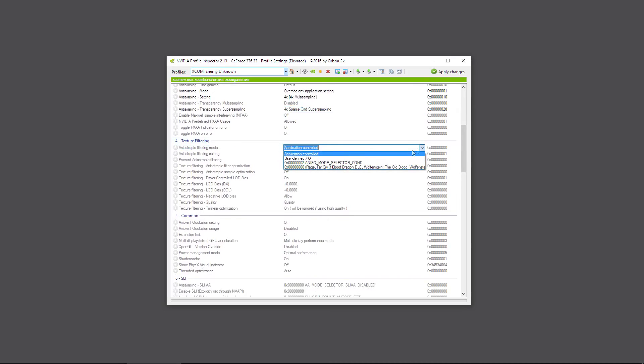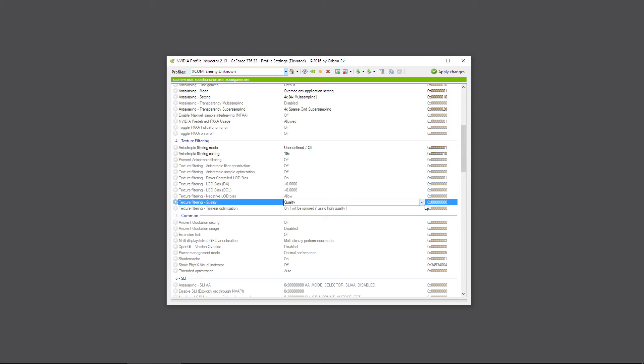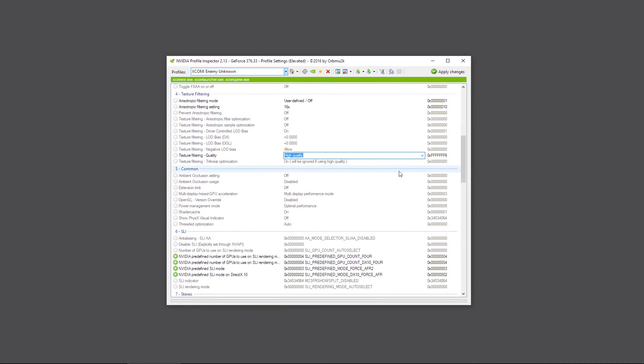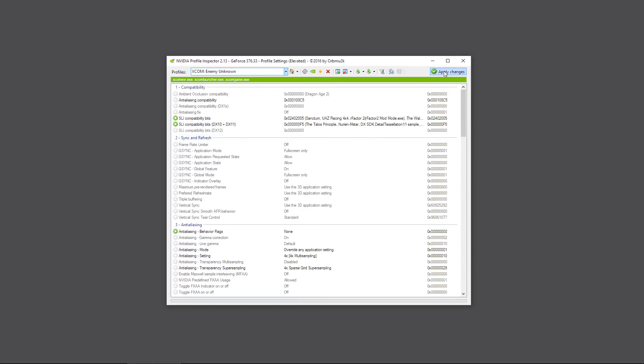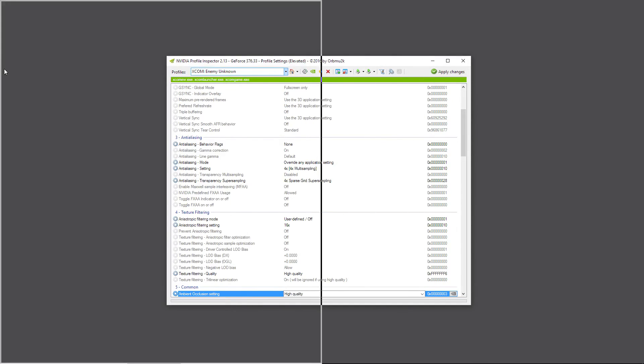For the SGSSAA setting, go down to X4 Sparse Grid Super Sampling. For texture filtering, set it to User Defined/Off. Under filter setting, put that to 16x - I like to set this to High Quality. Under Ambient Occlusion, switch that to Quality. You can put it on High Quality if you want and set it to Enabled - my computer is powerful enough to handle it. Go ahead and click Apply, and now it's done.